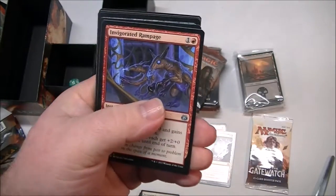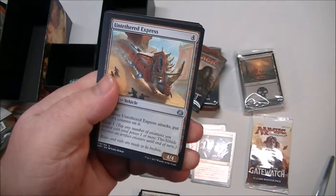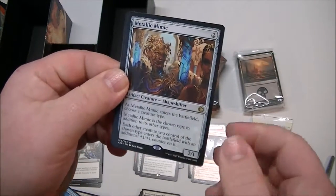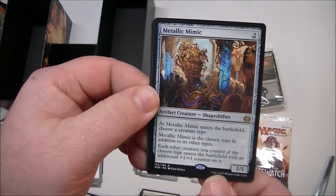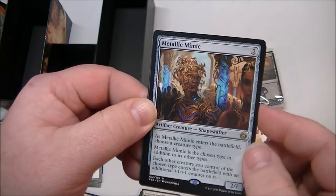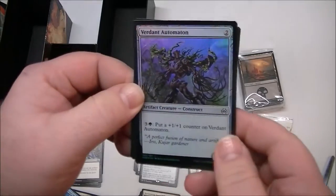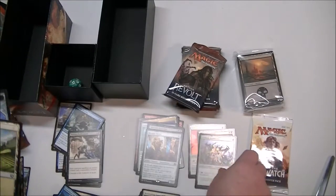So there's an uncommon — Invigorated Rampage. And there is a foil in here! Untethered Express, Siege Modification. And our rare is a Metallic Mimic — that's a great card. Enters the battlefield, you choose a creature type, and the Mimic is the chosen type in addition to its other types. Each other creature you control with the chosen type enters the battlefield with an additional plus one, plus one counter on it. And our foil is a pretty foil — it's not a rare, but it is pretty: Verdant Automaton. Look at that, and you can make it bigger. And another servo.